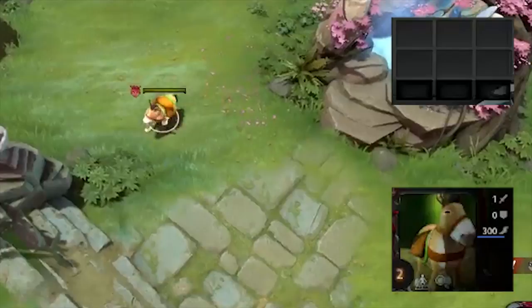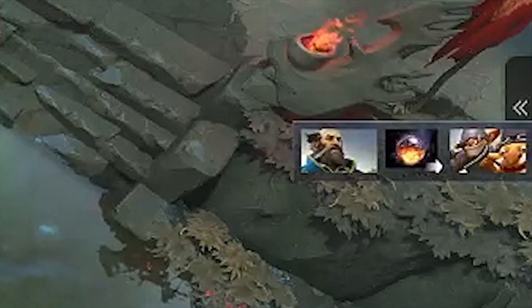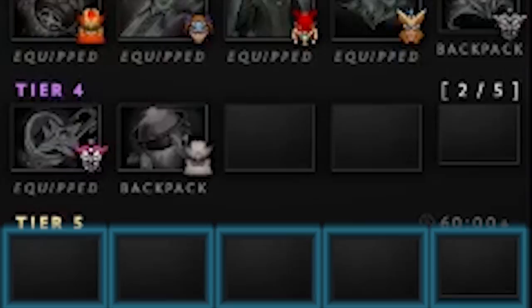Couriers holding healing potions and other consumables move slower. In addition to items purchased from the shop, each jungle creep has a small chance of dropping neutral items — unique items that have their own inventory slot and can be shared between teammates. As the game goes on, higher tiers of neutral items will drop, getting stronger with each tier. Only five items from each tier can drop, so communicate with your team to figure out who should have which items.